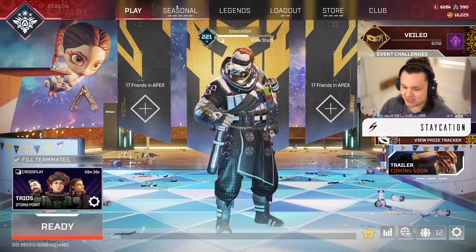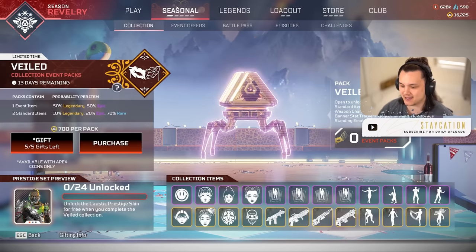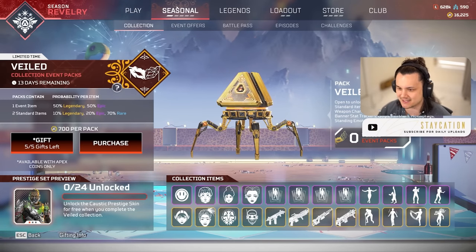Alright everyone, what's going on and welcome back to the channel. Today we have the fourth collection event of season 16. Apex has been dropping these events like hotcakes - it's probably the most we've ever received in a single season. It's the Veil collection event and we're going to be opening all 24 event packs today, taking a look at all the cosmetics and unlocking the Caustic prestige skin, which honestly looks pretty cool.